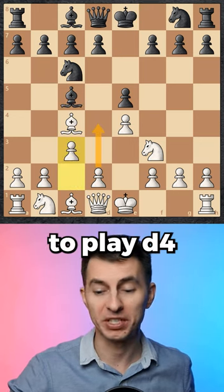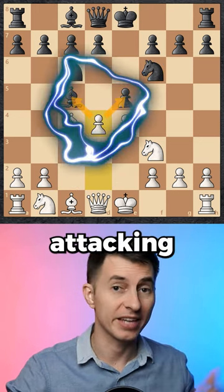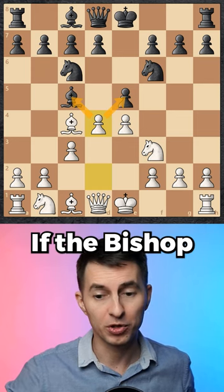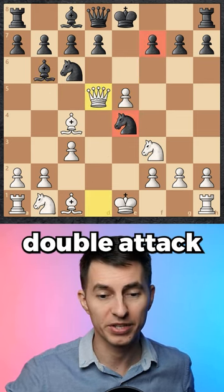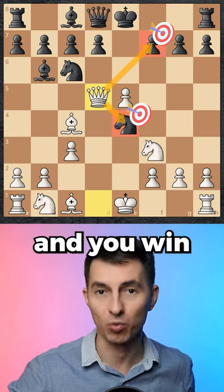Pawn c3, getting ready to play d4 on the next move, and you do that, attacking the bishop and the pawn. If the bishop goes back, then you just take this pawn on e5, and after that you double attack with queen to d5, hitting the pawn and the knight, and you win.